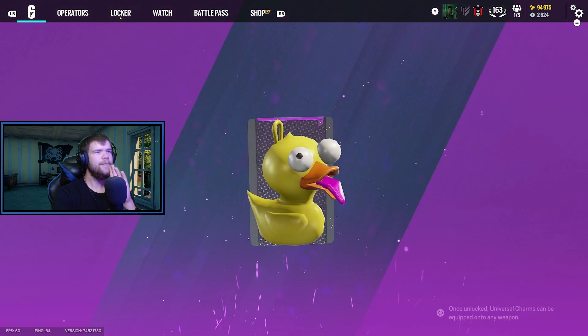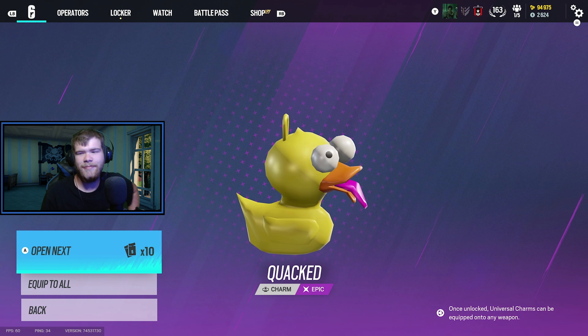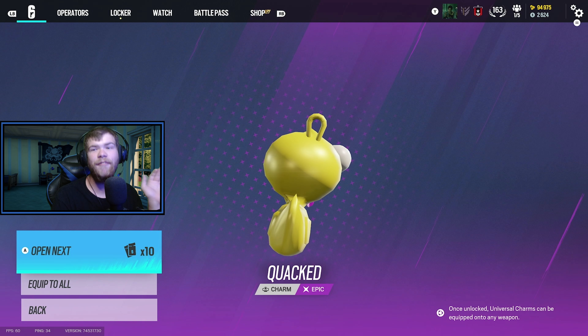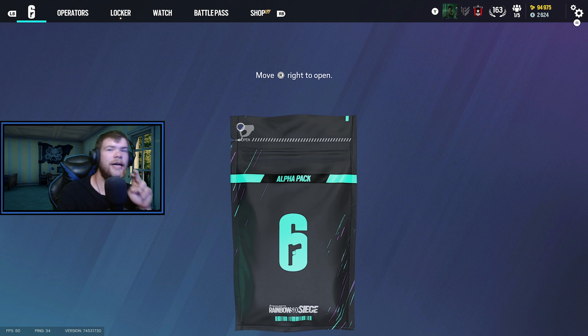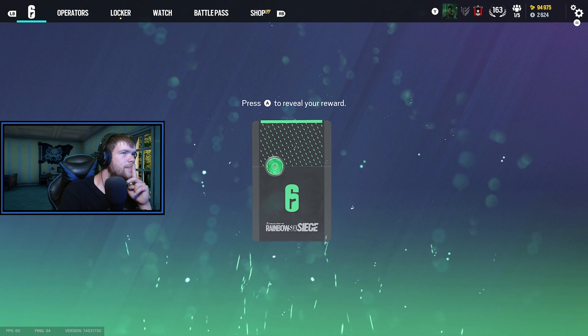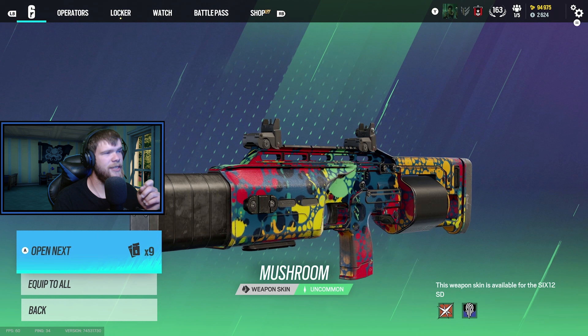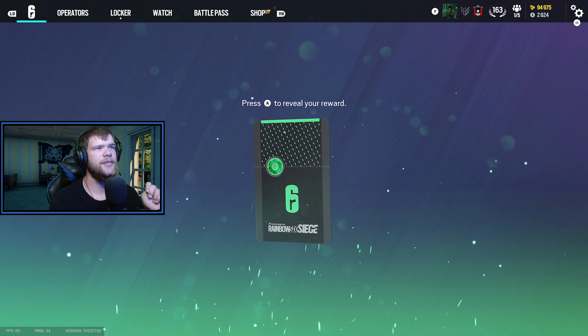Baron Blowback — that's pretty cool looking for Lion. Another purple — Black Ice! For that gun. Yes! This is one that I wanted. I love it so much. Thank you, thank you Ubisoft, I love you — even though for giving me so many pink ones. I love it.